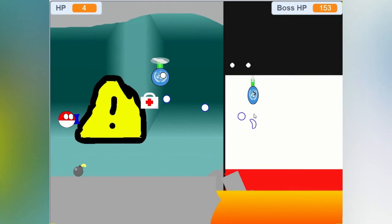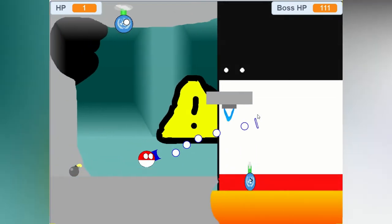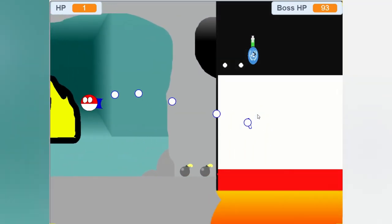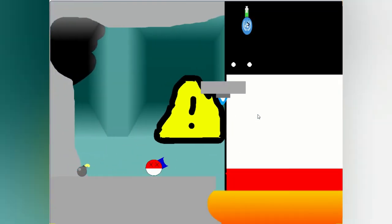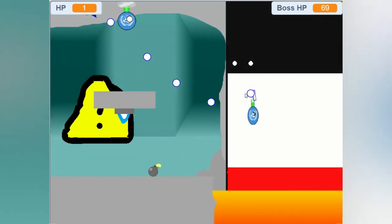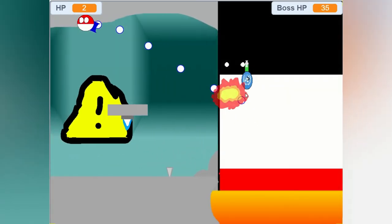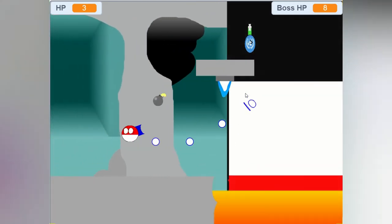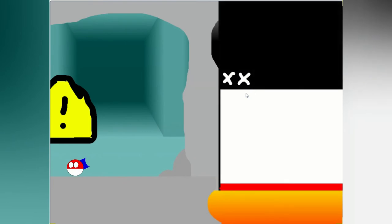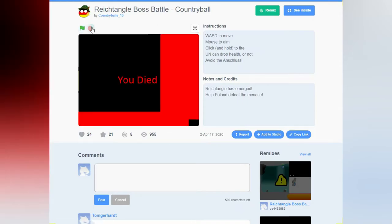This is pretty well made for a boss battle game on Scratch. However, the graphics are not exactly their best suit. But you know, I can forgive that for the actual gameplay. So we use bullets, get the med kit, and try to kill Rectangle. As the boss health reaches 20, we win the game. That was actually kind of challenging. No victory screen, that's it. Well, that is a great game — you should play it.